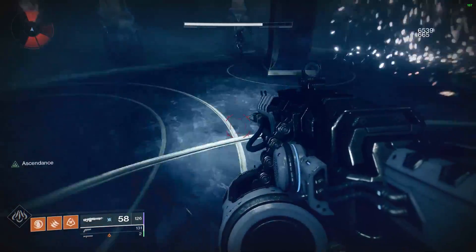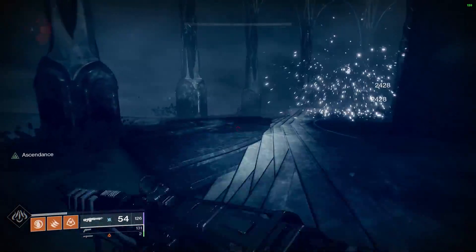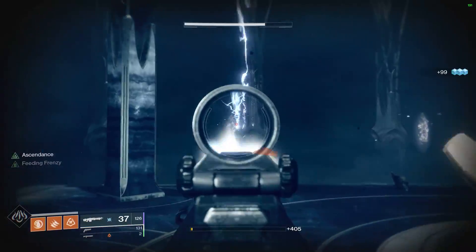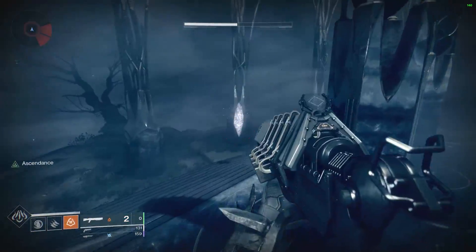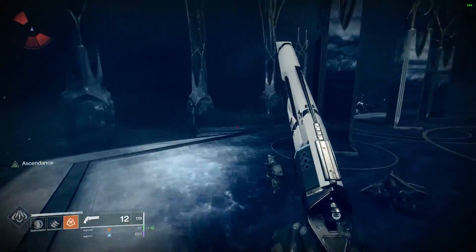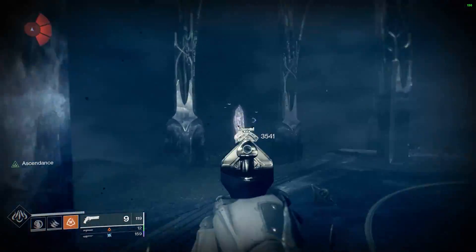There are some ways to kind of cheese this by standing on some of the crystals, but I'm not going to show that here. Sometimes I've used Blaze Barrage — I really like using Thunderlord or machine guns on these, that is a very good way to do it. You can also go after a lot of the Taken Thrall coming at you. If you can continually jump in the air, that will keep the knights from destroying you. They are going to be running at you, so making big circles so you can lose them for a second is a really good thing to do.